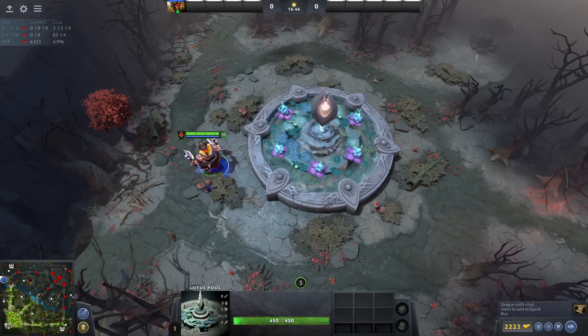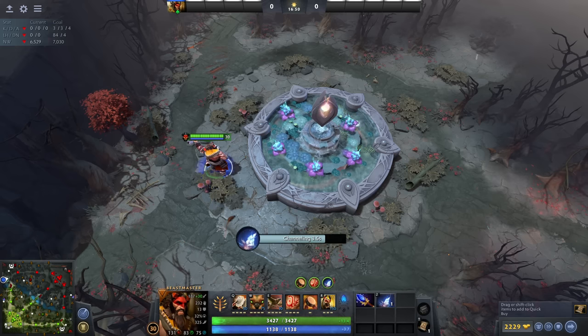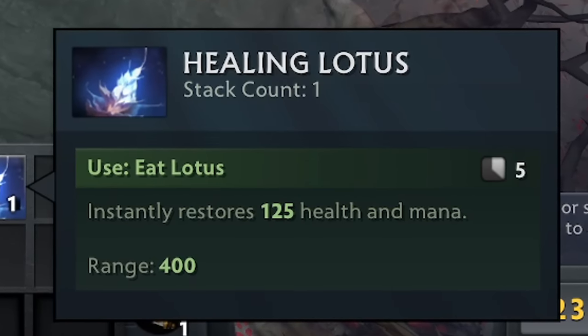In the latest patch, Valve added Lotus Pools on the left and right sides of the map, which drop, when channeled, a Lotus that, when consumed, grants 125 mana and HP.